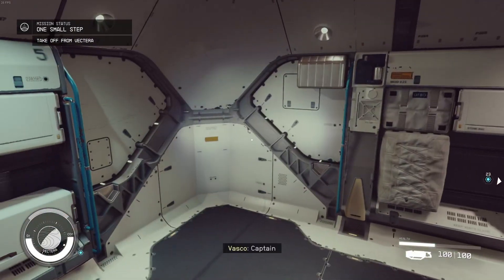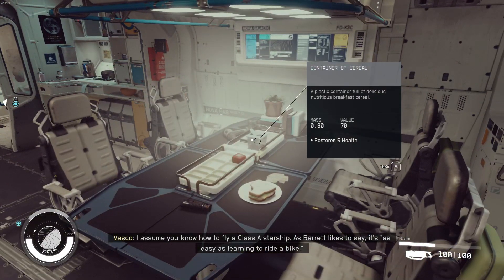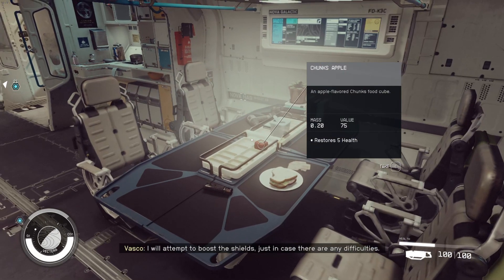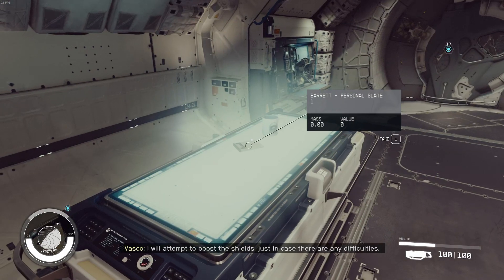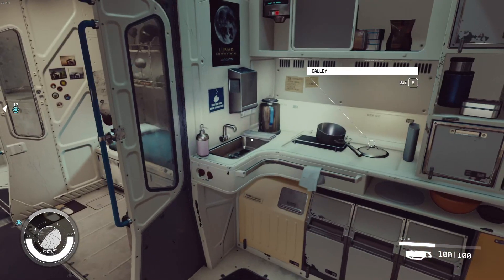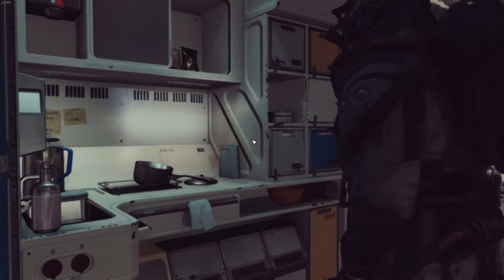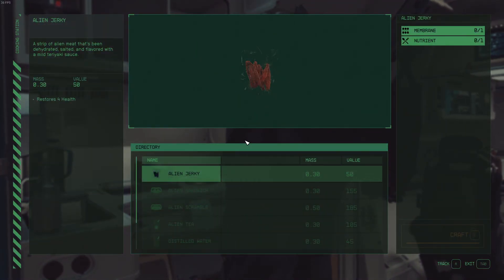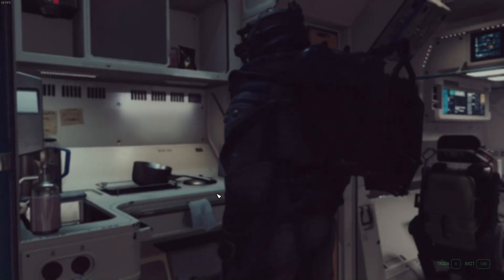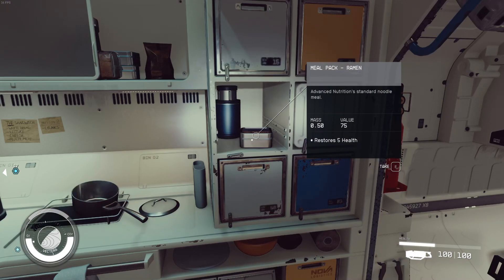Here we are, so far so good. I assume you know how to fly a Class A starship. As Barrett likes to say, it's as easy as learning to ride a bike. I will attempt to post the shields, just in case there are any difficulties. Different stuff around here, all sorts of different stuff. Galley. Looks like we can create different stuff here — different foods at the galley. Meal pack ramen. Advanced nutrition. Standard noodle meal. Restores 5 health.